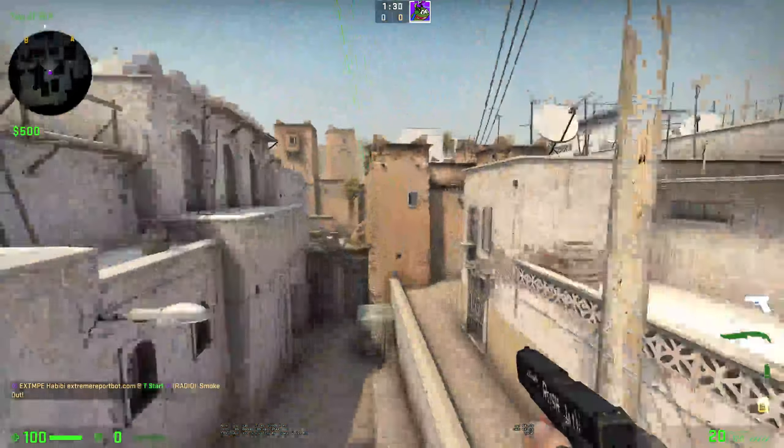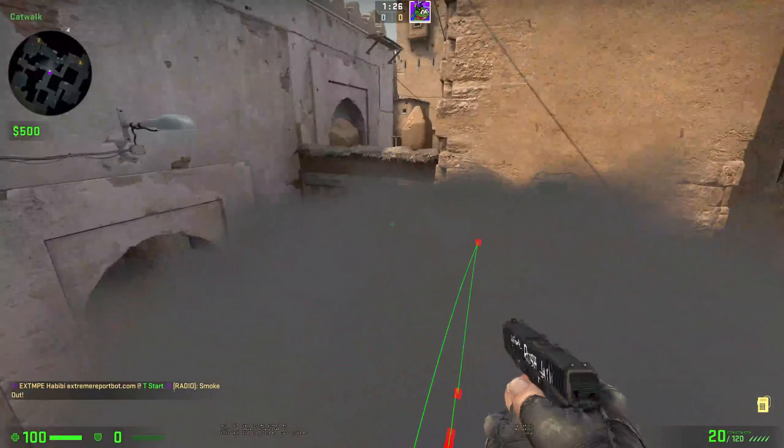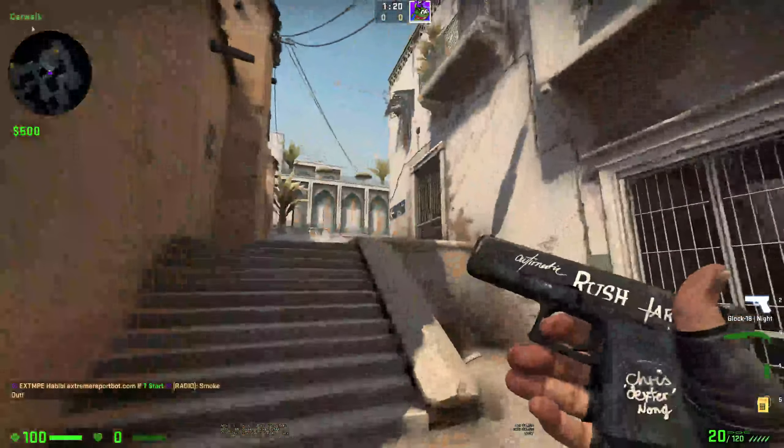As you can see, it's a through smoke — it bounces off the box and then lands back on it. And as you can see, you can't see anything. You can go B control clearly without any worries.